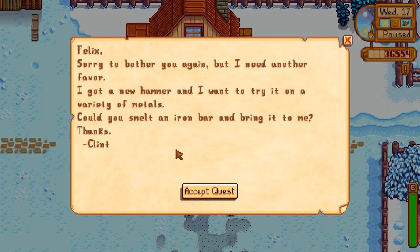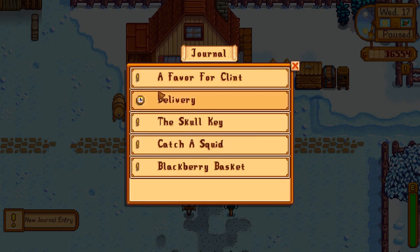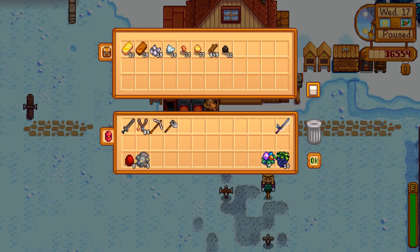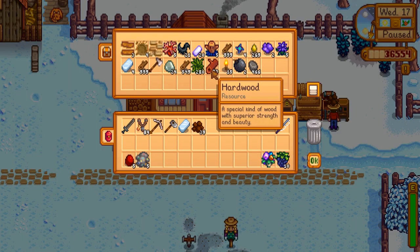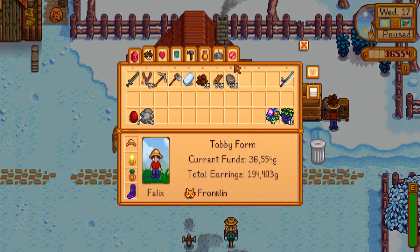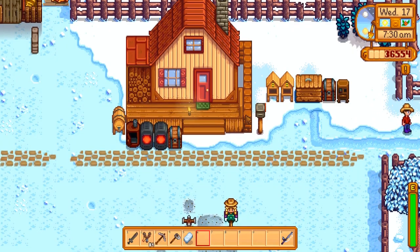The eggs are just not worth nearly as much without processing. If I do that, that's a lot of money every day — I should get on top of that. A quest came in: someone needs an iron bar and wants to try their new hammer on a variety of metals. I'm not going to do that. Oh wait, I found the purpose of it — I guess he wants an iron bar. Do I have one? Yes, for some reason they're over here. Let's go by Clint first.